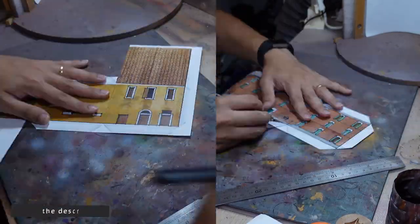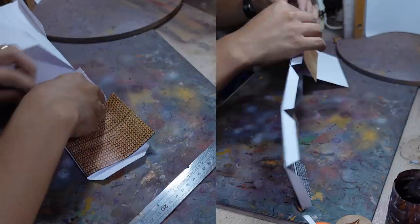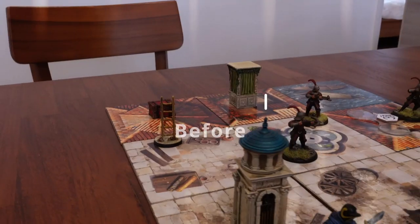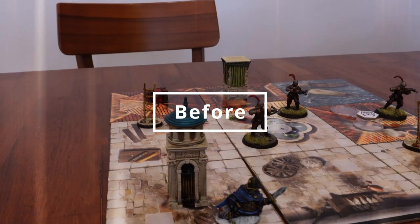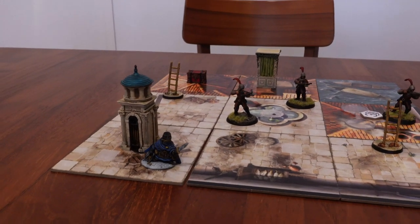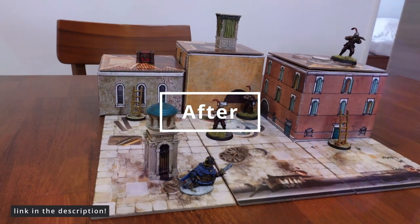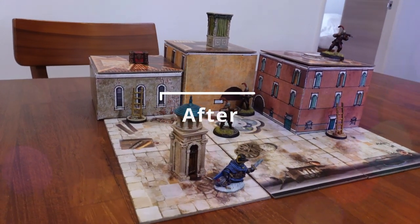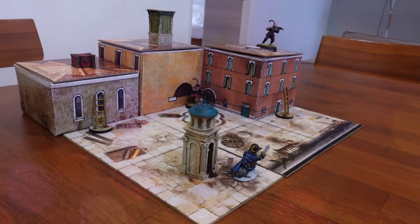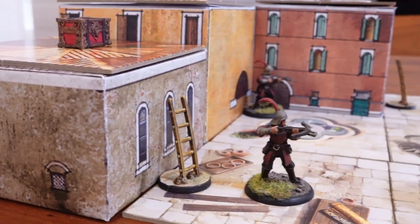The links to the original files are in the description below and you can try making your own designs — feel free to share it with me and the community in the comments below. Otherwise, if you are like me, just an ordinary and casual gamer who wants a quick upgrade to their game, you can find the links to the models I've made in the description below. And with that, quick and easy papercraft buildings are DONE! You can probably knock out all you'll ever need in an afternoon and transform your game into the multi-level experience it deserves to be!